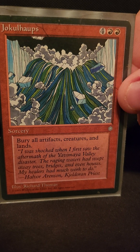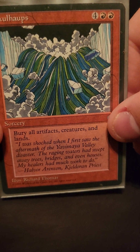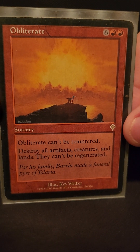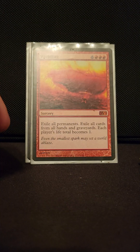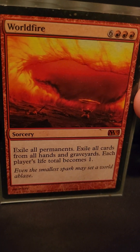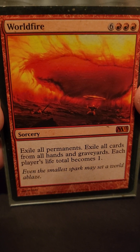Jokulhaups — artifacts, creatures, and lands, but keeps enchantments around, and there are a couple in here that are pretty good. Obliterate is a really good one — can't be countered, really huge in Commander. And now that Worldfire got unbanned, you can just beat everybody and hit them one turn and then everybody dies.